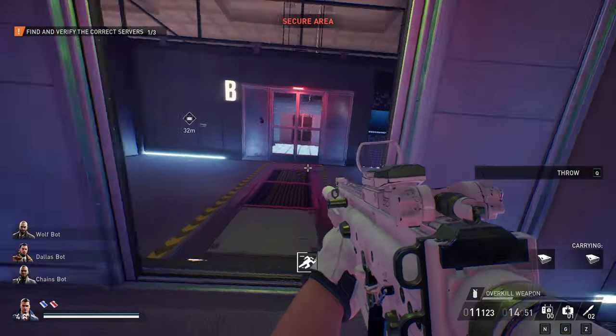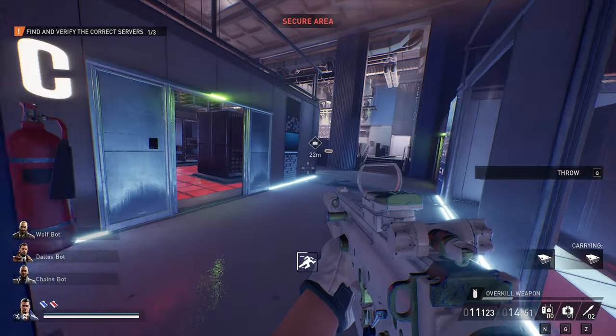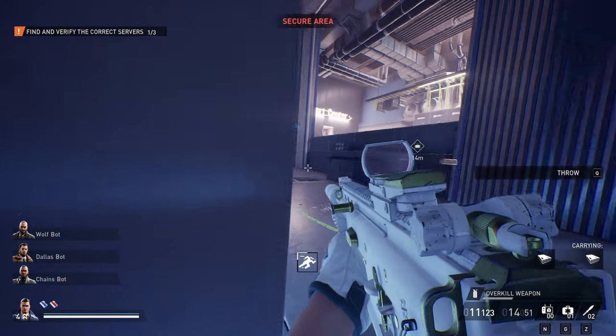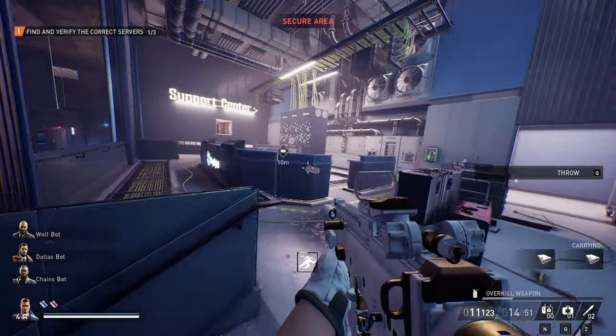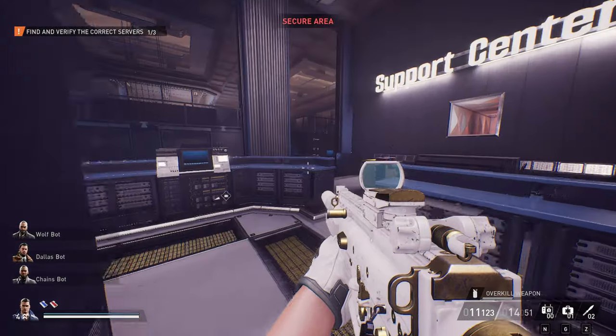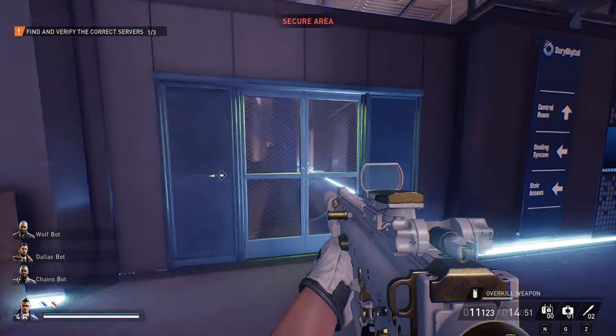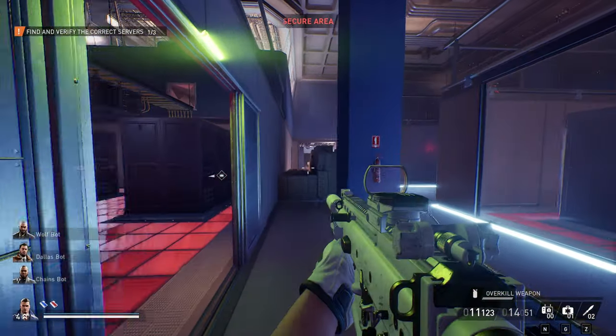A, C, and E were the ones we're looking for. Go ahead and drop these in the server rack and get those searching. While that's happening, we're going to head over to E, which has a vent access to it - nice and easy.